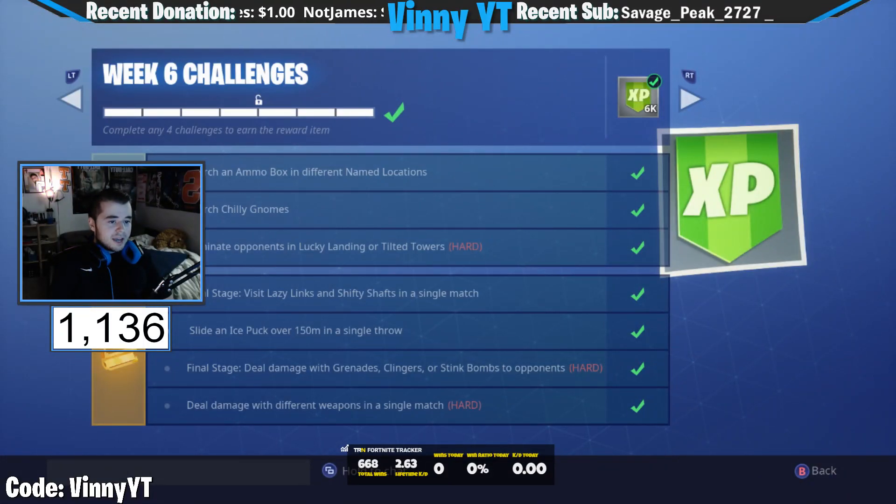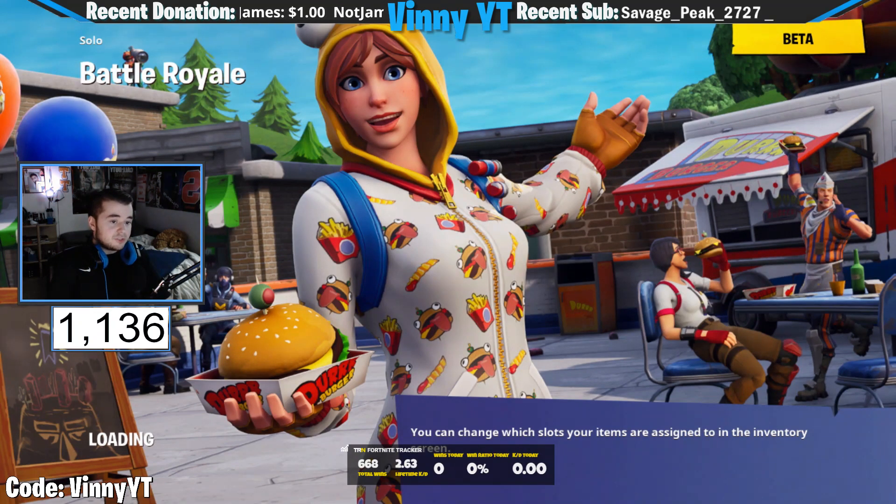Alright boys, what's going on? Welcome back. We're going to be doing the week 6 challenges for this week's hidden banner. And as you see, you get this loading screen. Bottom left right there is going to be where this banner is. It's on top of, like, in the desert on a hill with all those weird rocks and cars and cactuses.